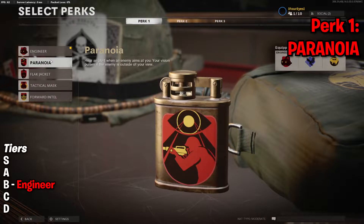Maybe this has some purpose in something like Combined Arms or Fireteam Dirty Bomb when you've got someone aiming at you from a long way away. But usually you could react quick enough to not die when someone aims at you, and if you weren't going to react anyway, then Paranoia isn't going to save you. So this is going to be my first D tier perk. I really would never run this unless you're coming up with some interesting build for Fireteam Dirty Bomb or something. It's really not very good.